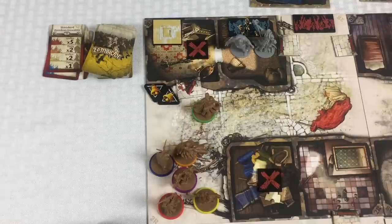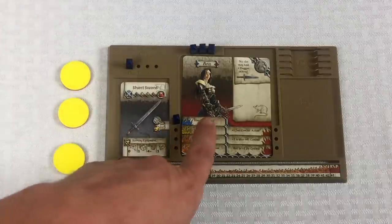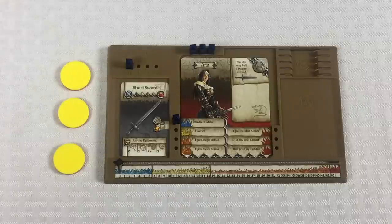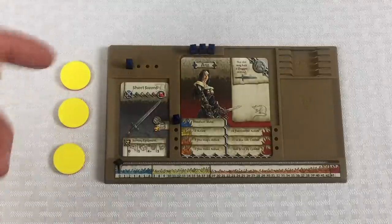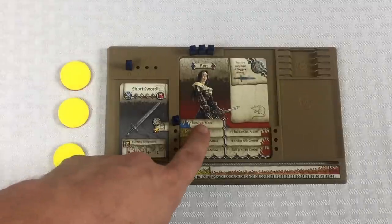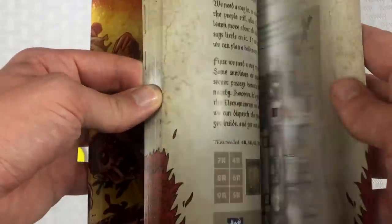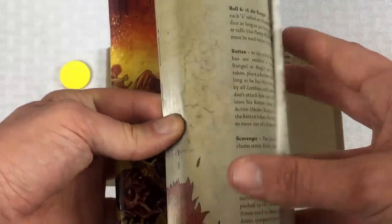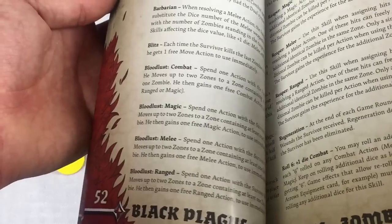Let's talk about who I want to go next — probably Anne. The reason I'm choosing Anne next is she has a special ability called Blood Lust: she can use one action to move two spaces and attack. That's my plan — use Blood Lust Melee. There's an entire index of these different abilities in the rulebook, so if you see a keyword you don't understand, you can look it up.